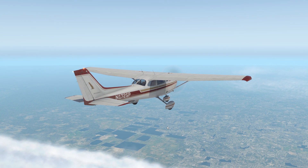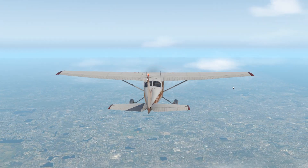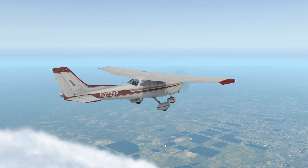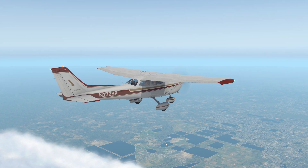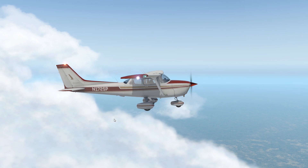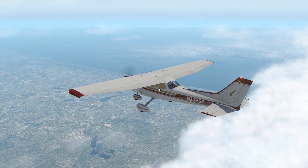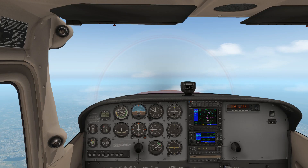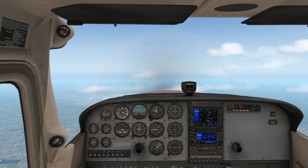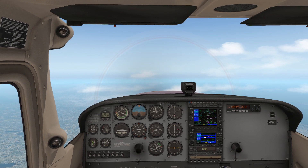Hey everybody, Bill again and welcome back to X-Plane 11. We are in the default Cessna 172 at 18,000 feet. In the last video I wanted to see what would happen in an unpressurized plane flying above the service ceiling. The 172 has a maximum service ceiling of 15,000 feet, and 18,000 feet above the Miami area is as high as I got — and nothing happened.